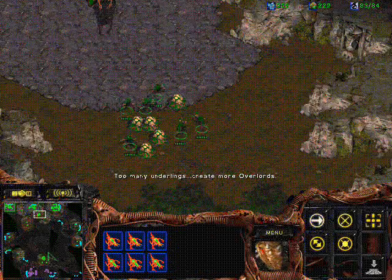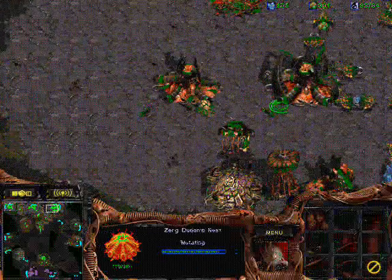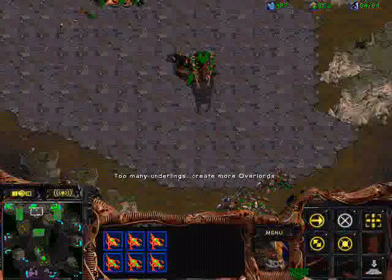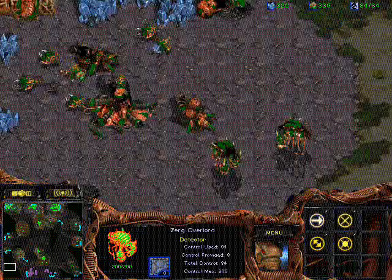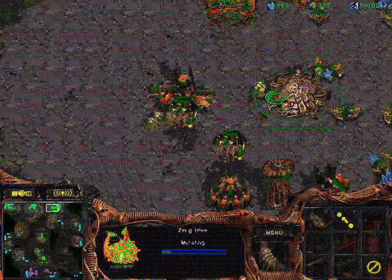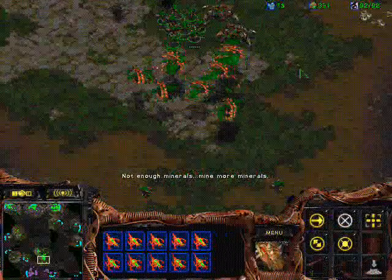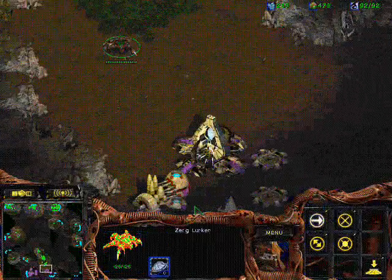Since he's able to get plus one much before me, if I want to match his upgrades — which is pretty important — I gotta have two evolution chambers. I usually start two evolution chambers anyway, but this time it was a little bit faster than my average. I'm making some extra Scourge to counter his Corsairs, since my Mutalisks are weak on HP, so if he makes a few more he'll be able to pick them off instantly, which would be a huge loss for me. I also made a few extra Scourge for Observers, so it's fine.